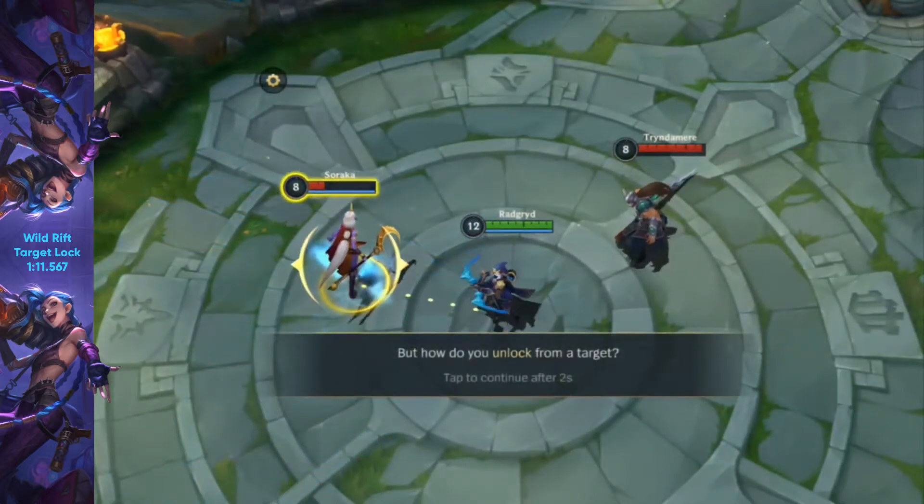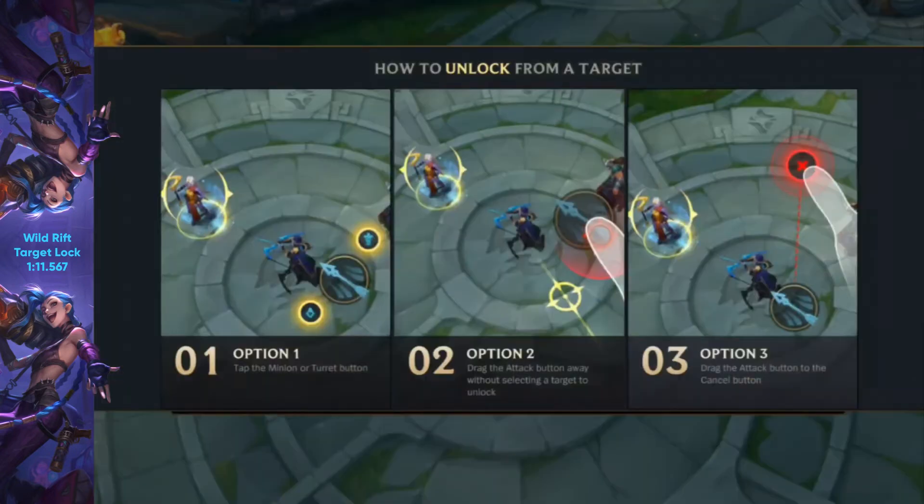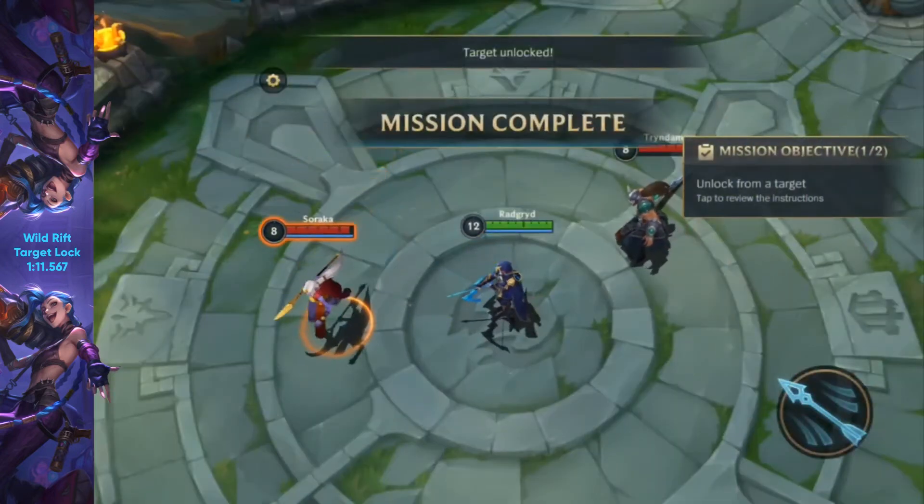But how do you unlock from a target? You can either drag the attack button to target unlocked.